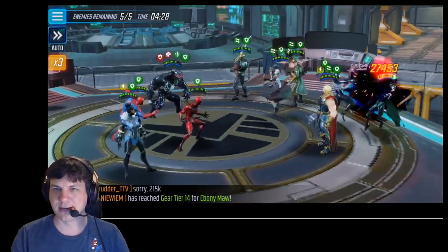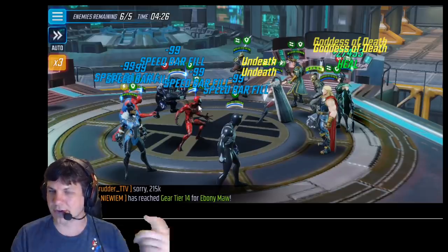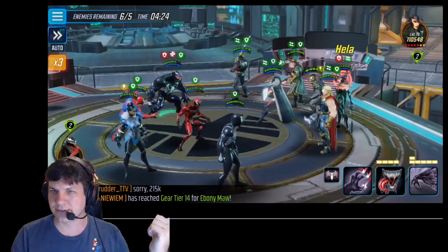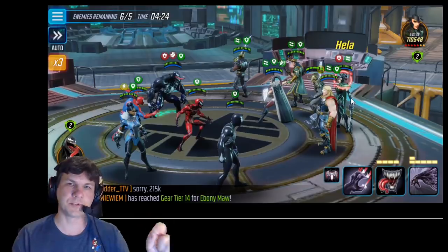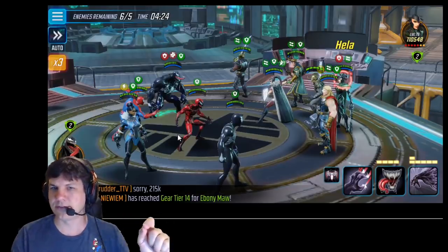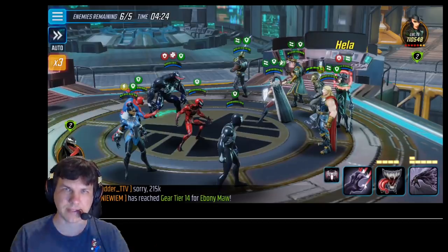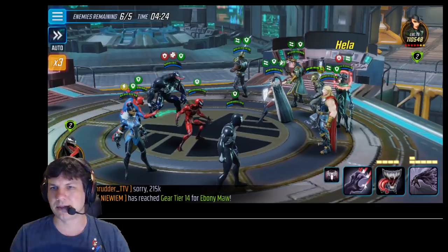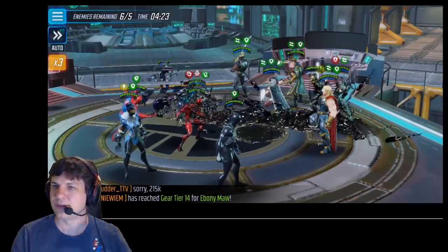Now I'm going to take this Greg and hit him with my Symbiote Spider-Man. Notice the turn meter goes down a little bit for us, but it goes up enough from the Symbiote passive that Venom gets a turn. Venom getting the turn here is crucial because Hela still hasn't taken her first turn. We're manipulating turn meter by killing enemies — which Greg counts — and getting that turn meter bumped up while getting another turn for Venom before Hela goes, so we get rid of the taunt. The taunt is only one turn, so that's all we need.